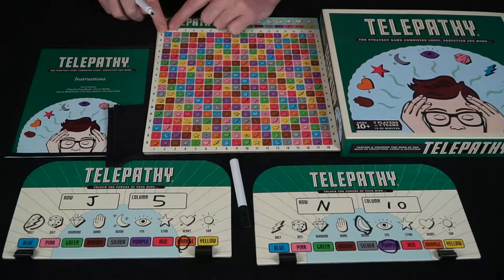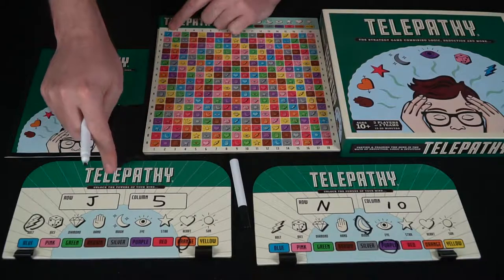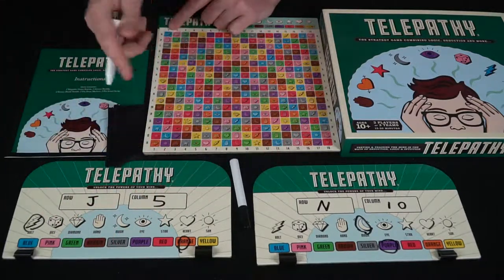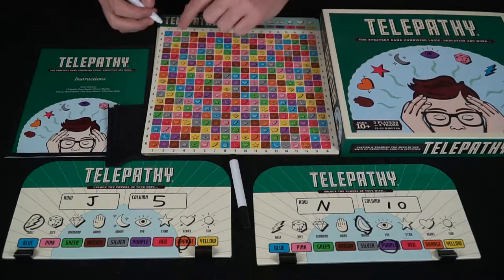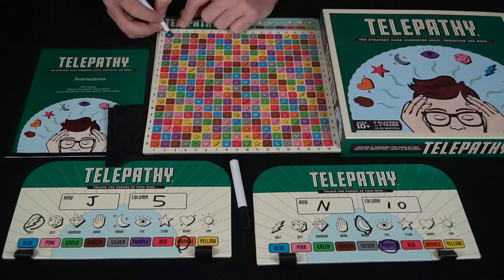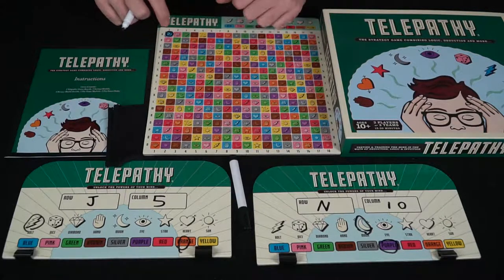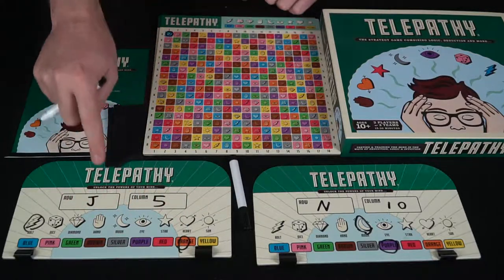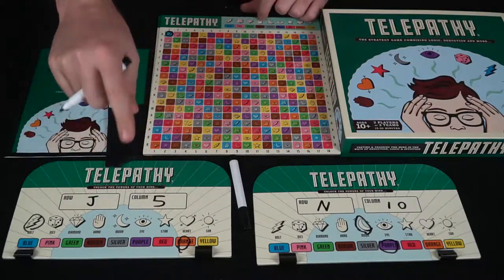Is it a bolt? It is a bolt. Is it in row J or column 5? No and no. But because one of those was a yes, they will tell this player yes. So this player would go ahead and circle this space to remind them that this space was a yes — that this space does in fact have one of these different categories as a yes. It might not have all of them, or it might have more than one, but at least one of them is a yes.